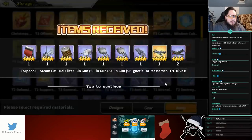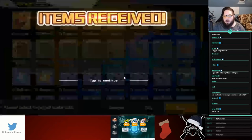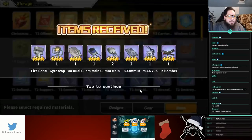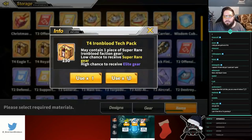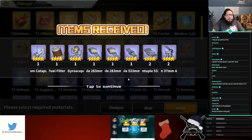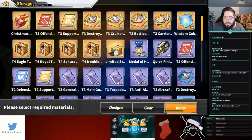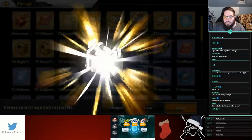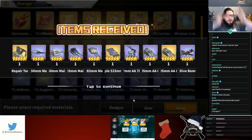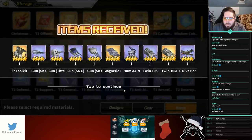Oh, at least we got a new plane — cool. Purple don't count, purple do not count. Not a good start so far. Yes, repair tool — wow, actually three gold out of those. Alright, so we got one magnetic torp so far.